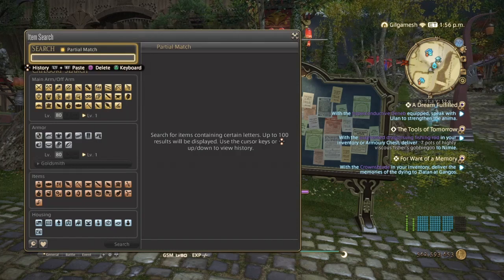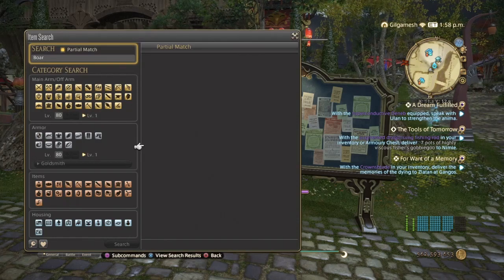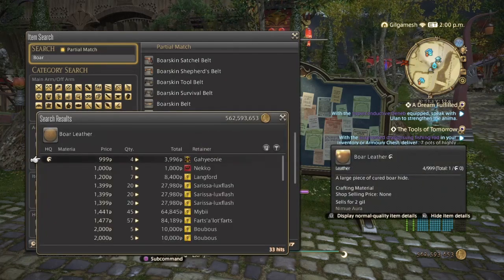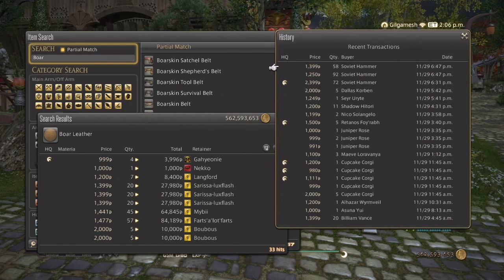Next is going to be Boar Leather, my personal favorite. We have 33 hits, which isn't bad. As you can see, they've been selling all day on my server in low amounts. If you see people buying a lot of these items at one time, they're most likely a bot or someone with a lot of time on their hands. Either way, stick with low amounts.